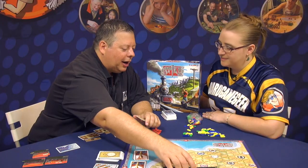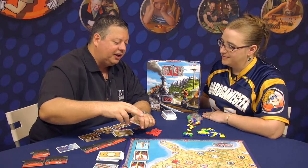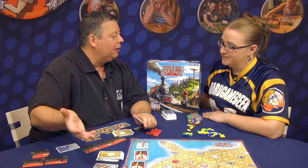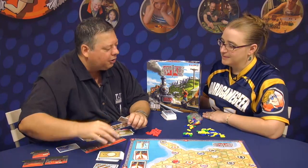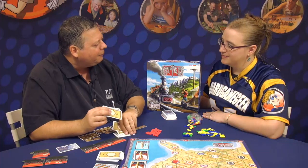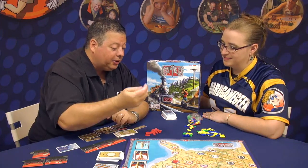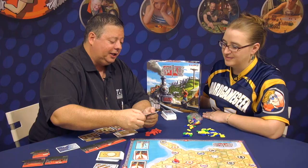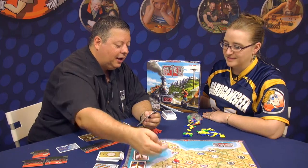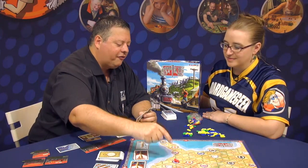So you have to get money. How are you going to get money? You're going to build a network of rails, attach cities, and each city you attach is going to bring you money. So let's say on my first action I drew some cards. Now I've got more cards in my hand, and I'm going to do another action on my next turn — I'm going to build rail. All I need to build rail is cards that match those directions on the board, but I have to go from a city to a city.